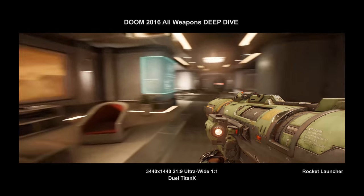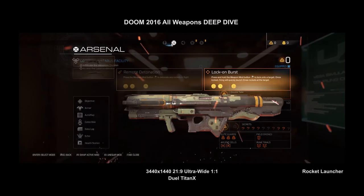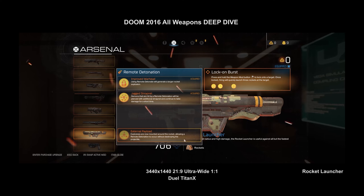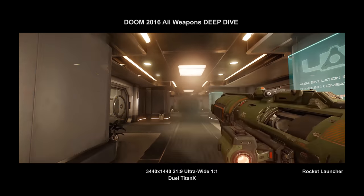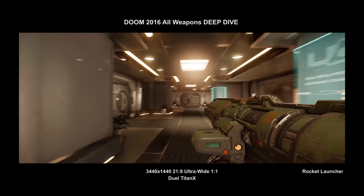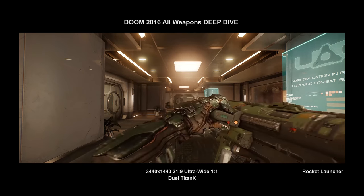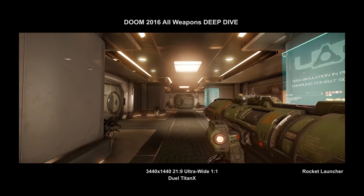Moving up, we've got the RPG — a classic first-person shooter weapon. There are a couple of different mods, both actually really useful. Remote detonation lets you launch the RPG and then right-click to explode it mid-air, which is really good against shield-bearing enemies — you can launch a missile behind them and detonate it to avoid the shield. Lock-on burst is also pretty cool — it locks onto one target and shoots three rounds, or locks onto up to three different targets and fires a separate missile at each.